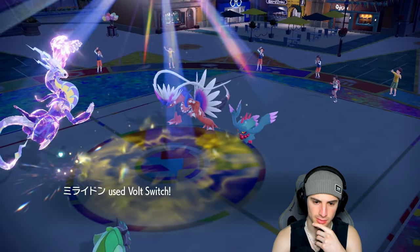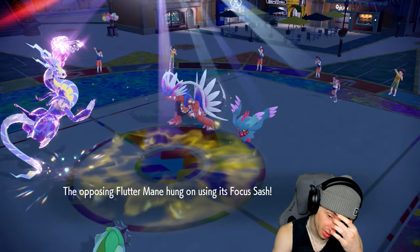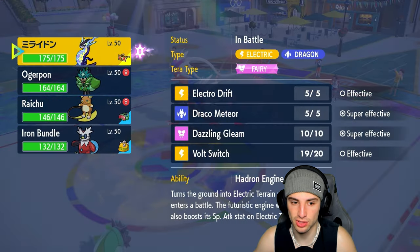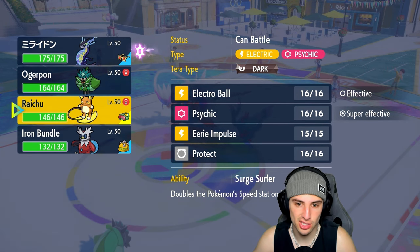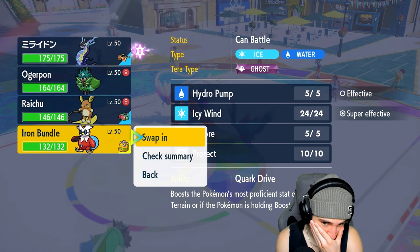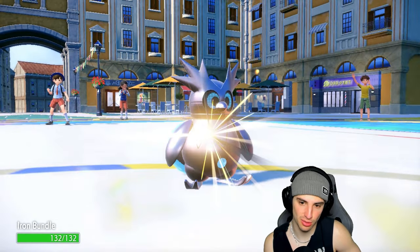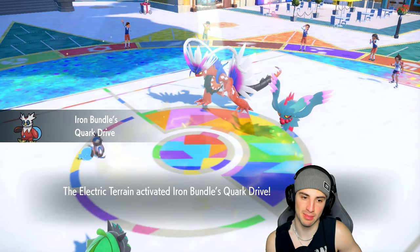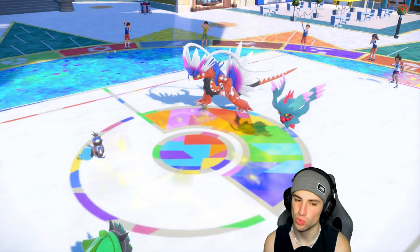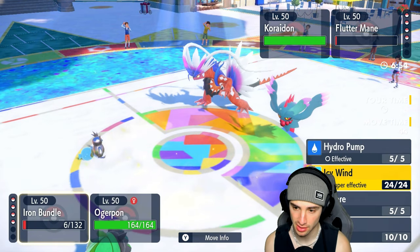I'm Spiky Shielding and they're probably going for Moonblast — and I'm Volt Switching out. I outsped Koraidon too, which is good. They swap in with a sash. I want to go first — I'm bringing in Raichu here. I think I have to go Iron Bundle. Bundle should survive a Dazzling Gleam even with the Special Attack boost — please be Gleam not Moonblast. It is Gleam, and Iron Bundle survives! That's massive because I outspeed Koraidon now.